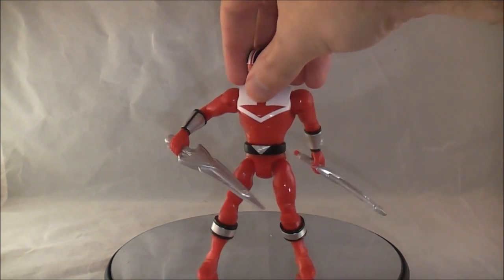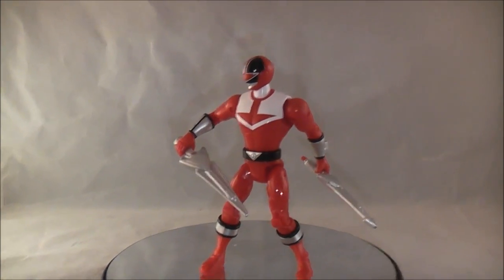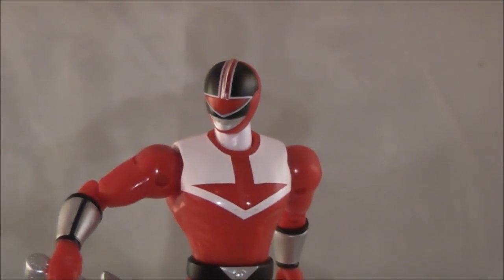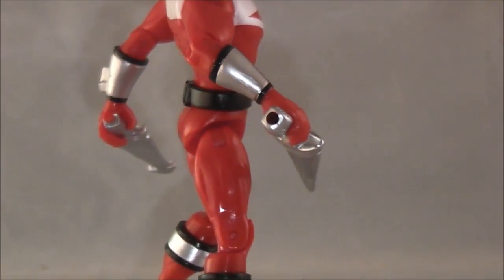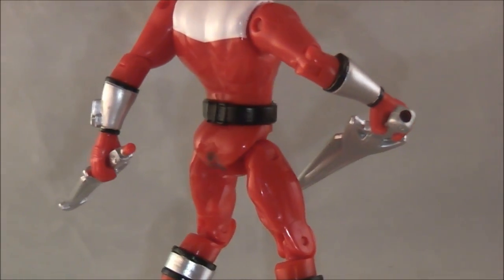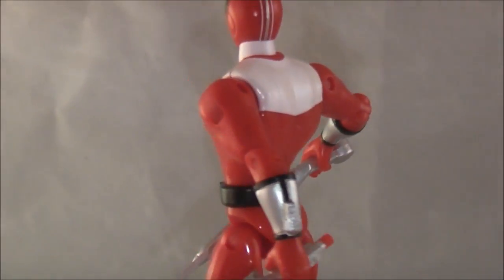Here we have the Time Force Red figure. Time force — ha, get it. Another pretty good looking figure. He comes with two of his Chrono Sabers, which can combine. They both have a peg and a peg hole so they connect together. That's all he comes with.